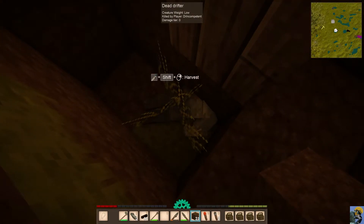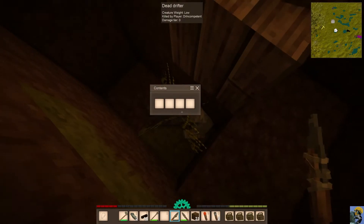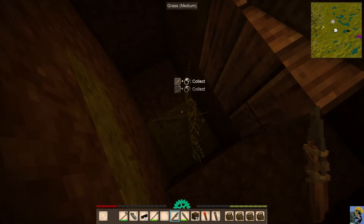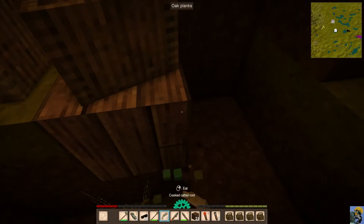We can now harvest the drifter. If you have a knife equipped, you can just go ahead and shift right-click and harvest from them. They usually, unfortunately, have no loot. So that's a sad reality of the situation — they have nothing. You're just like, 'What did I get?' And you got nothing.